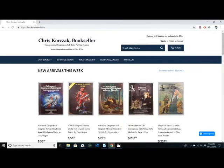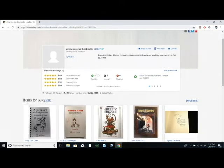We'll be referencing several pages throughout the series. If you have a set of these books, great — you can follow along. Printed in the late 1970s and no longer in print, I couldn't find them at my local retailers or bookstores, so I had to search online. I came across Chris Korchak Booksellers. If you're interested in acquiring a copy for yourself or any other RPG or novel, please check out one of his websites listed below.